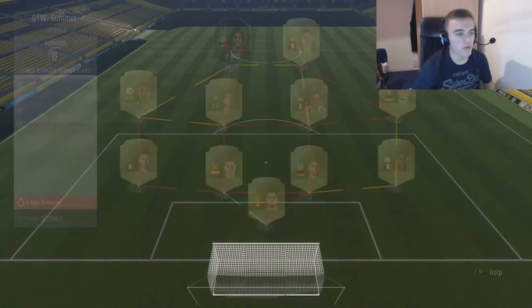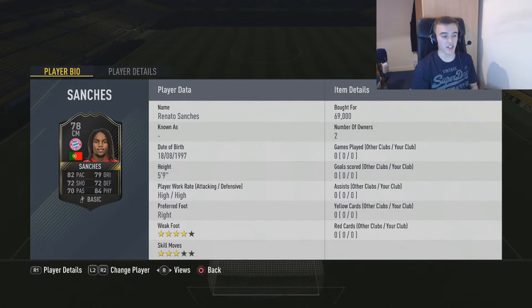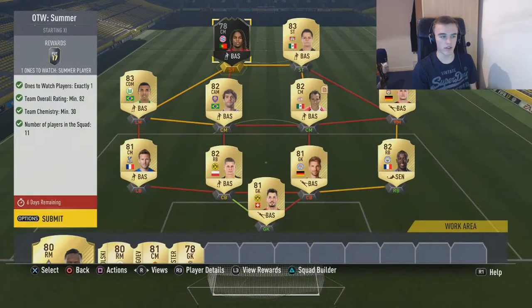I bought Renato Sanchez as my Ones to Watch here. I got him for 69k, as I was trying to snipe Alisson, the Brazilian goalkeeper, for 50k, but I just couldn't — I was there for like half an hour doing it. So, this is the squad I have.